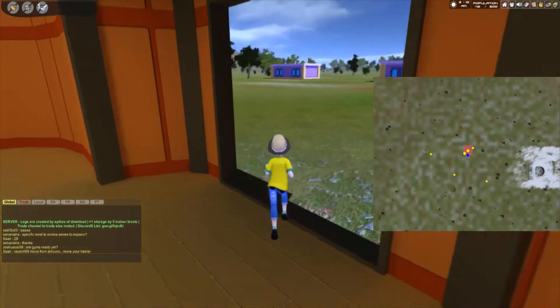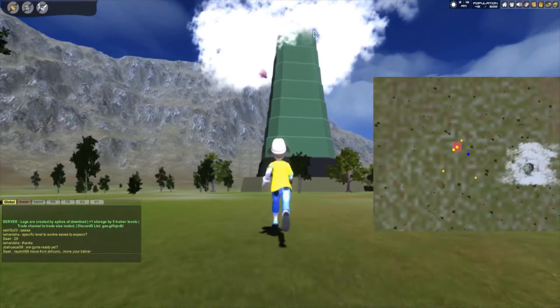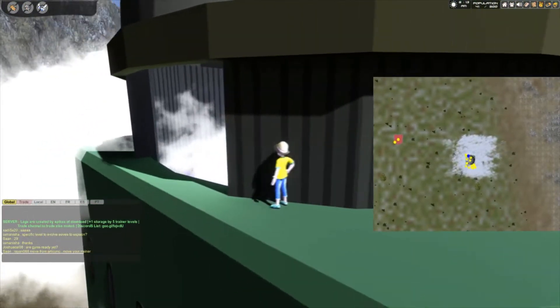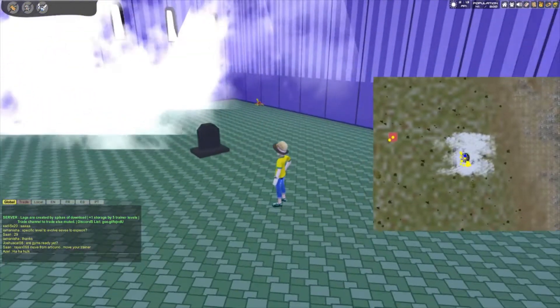When you get to Lavender Town you will want to head to Lavender Tower, but instead of going in the normal way we're going to climb up to the top of the building here because that's where Shuckle is. When you get to the top you're going to want to go over to the left and jump into this entrance, and there you go — there's Shuckle.